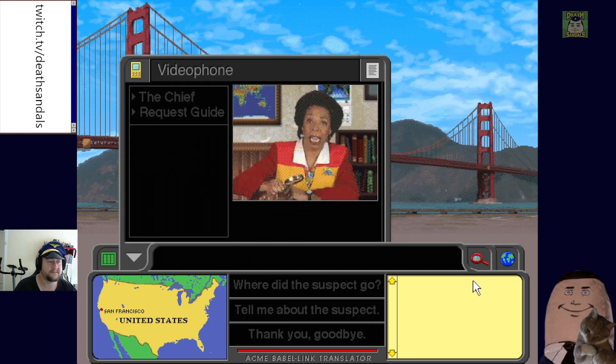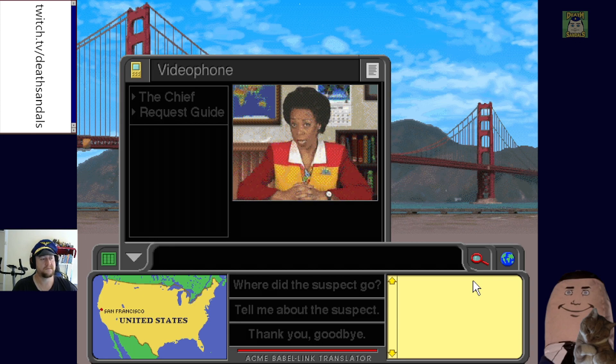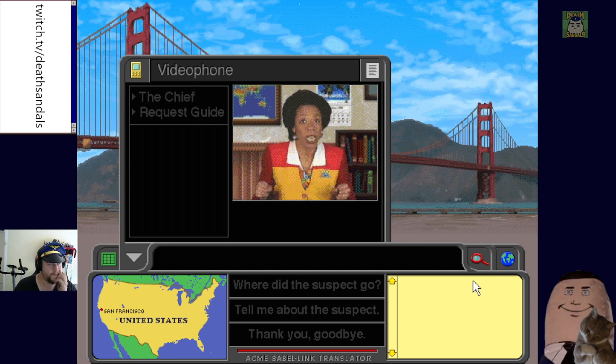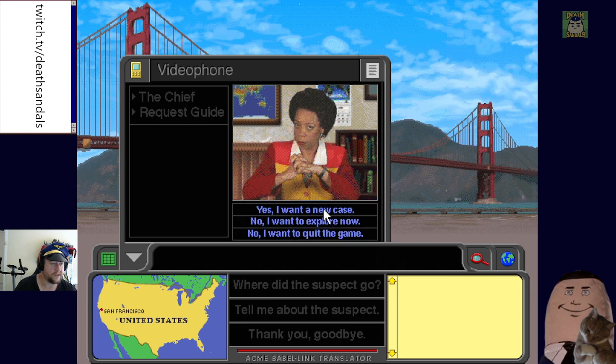The Chief briefs us: 'We're in the business of tracking down thieves, and we're ultimately after one Carmen Sandiego. When you report for duty, I assign you a case. You go to the scene of the crime, look for clues about where the crook took the loot. Any bystander is a potential witness. You can't arrest a crook without a warrant, and you can't get a warrant if you don't know what the crook looks like.' Okay, I want a new case!